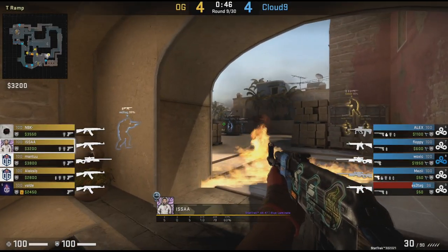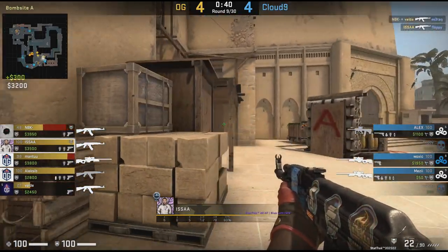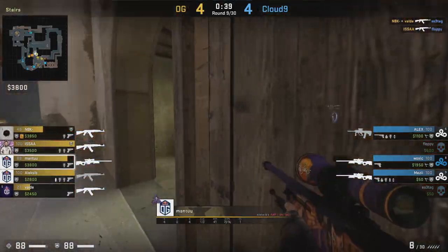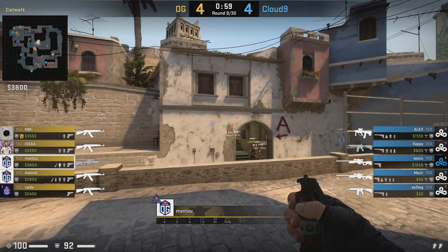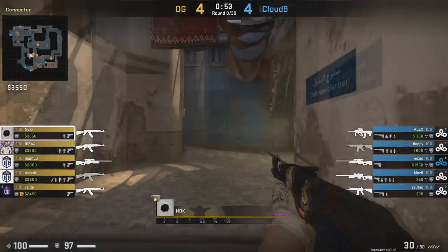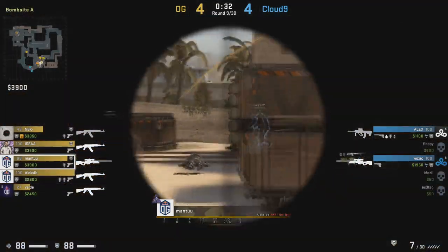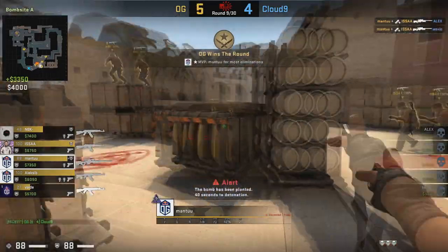All of this ruckus at mid draws all the attention of the CTs towards that position, so Issa can just walk in through ramp and gets a really easy kill from the A ramp position onto an unsuspecting player. MBK also gets a kill onto the A site onto the other CT playing there. I also want to give a lot of props to Mantu in this round — he's the man who throws the flash to pop the OG players towards the A site, and then his job is to watch the flank and make sure they don't lose control of mid. A lot of AWPers wouldn't be happy with this role, but Mantu takes it on gladly and closes out the round in style with a really nice 3K.